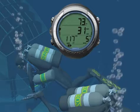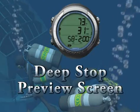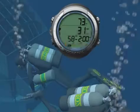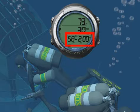While diving, when at least 10 feet deeper than the calculated deep stop, you can hold ADVANCE to see the Deep Stop preview screen. The purpose of this screen is to suggest that a stop should be made as indicated, to help reduce tissue nitrogen loading prior to the final ascent.